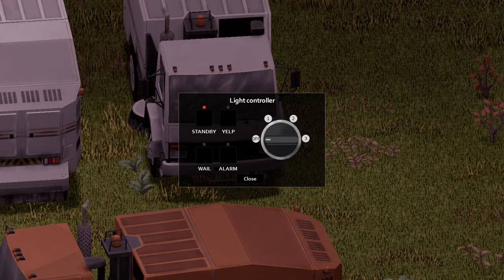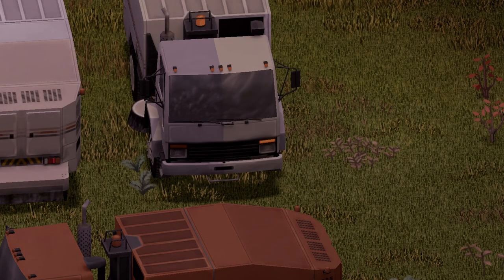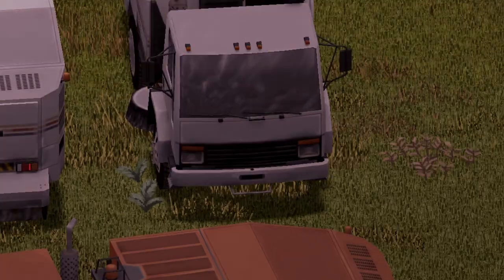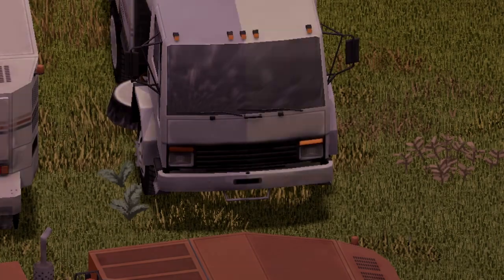Moving on to the light bar itself, starting with stage one — this also activates the sweeper feature. Stage two. And stage three. I absolutely love the lights on this thing. What do you guys think?